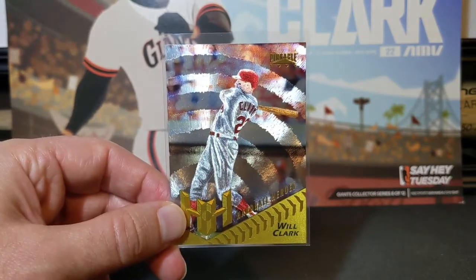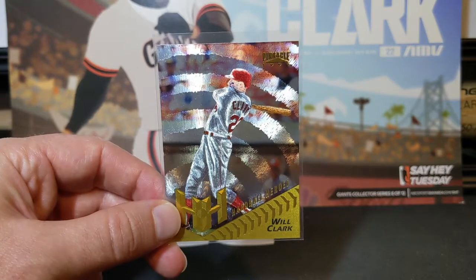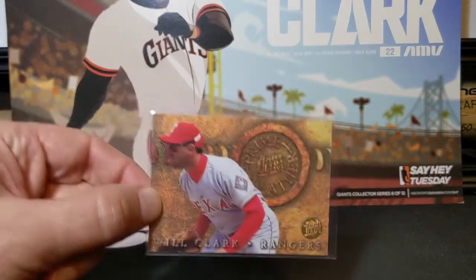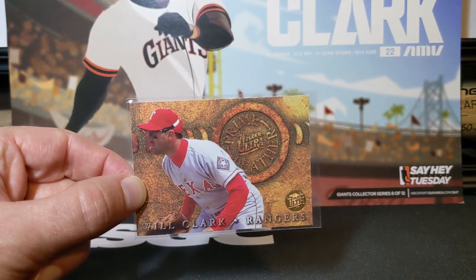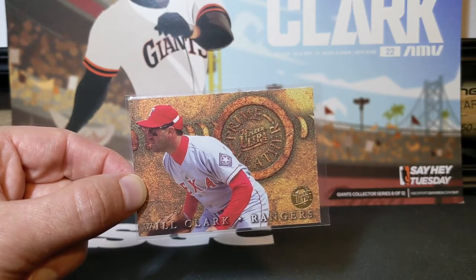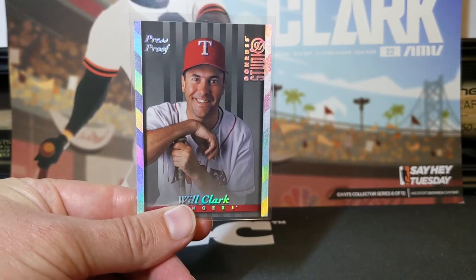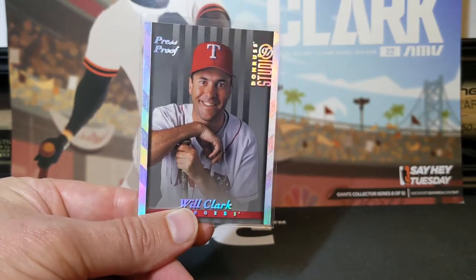Next is the '96 Pinnacle Starburst. This one's a parallel of the base card, but just with a diffractor finish. Looks pretty cool. The '96 Ultra Prime Leather, the gold medallion version — these came one out of every 80 packs. '97 Studio Press Proof Silver. These ones had a print run of 1,500. Like the rainbow holographic foil on the sides here.